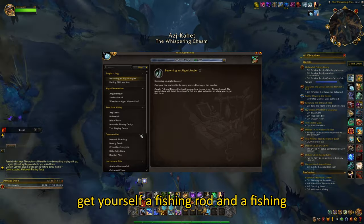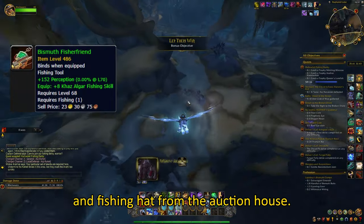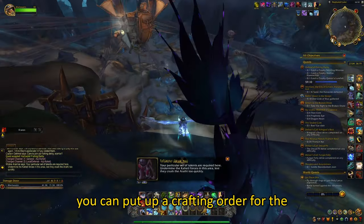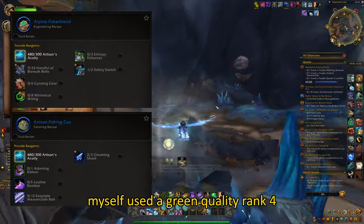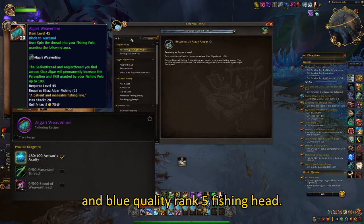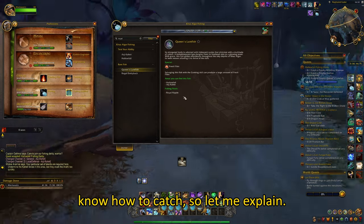Also get yourself a fishing rod and a fishing cap. You can buy the green quality rod and fishing hat from the Auction House. If you want to take it a step further, you can put up a crafting order for the blue quality rank 5 fishing rod and the Algari Weeperline blue quality rank 5 fishing hat. There might be 2 fish you might not know how to catch, so let me explain.